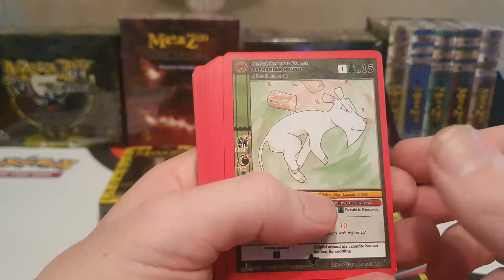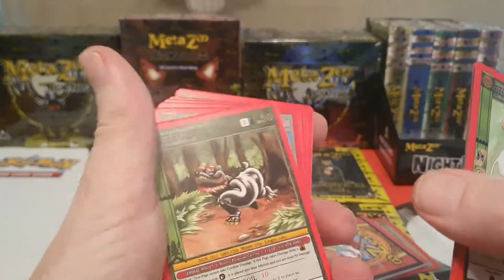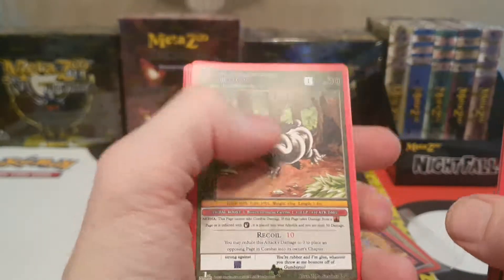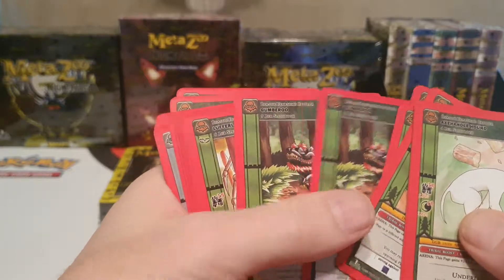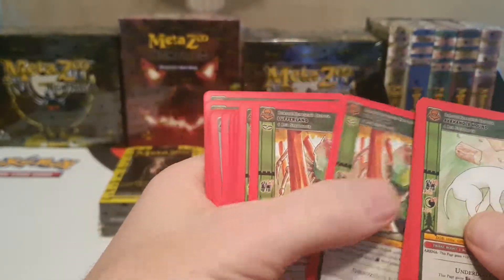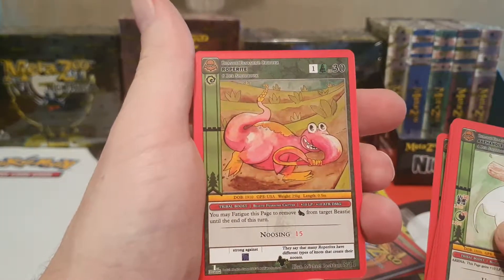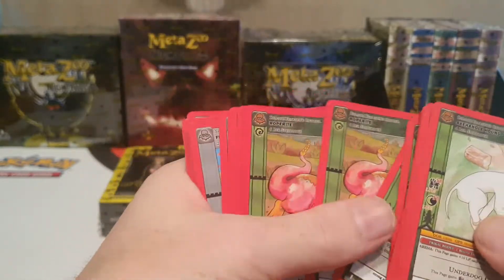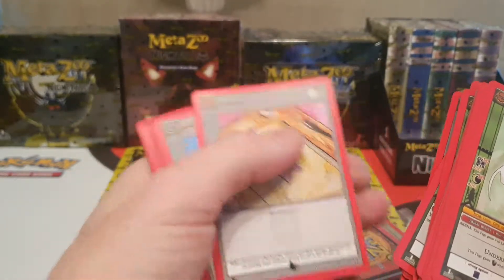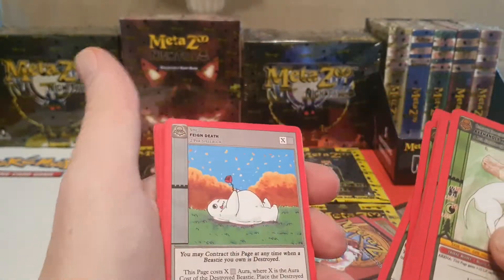And we've got an Axe Handle Hound — four of them. The new art of Gumbaroo — that's pretty cool looking. Five of him. We get our Luffalang — three of him. Roperite — six of him. We get our Bookmark — two, which is the maximum you can have. Some cards you can only have one of.